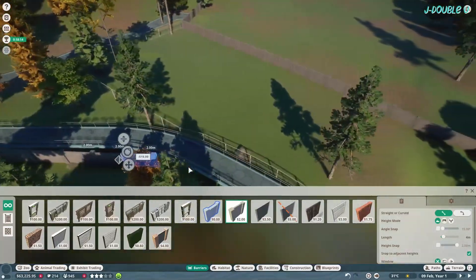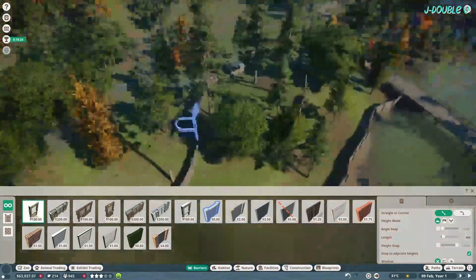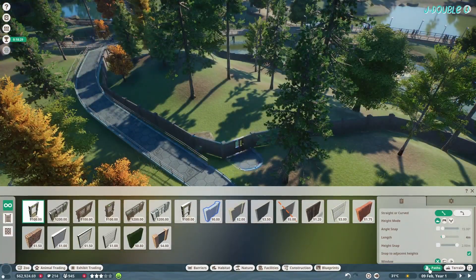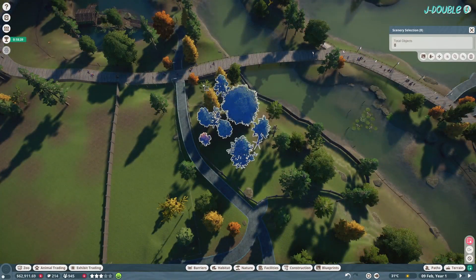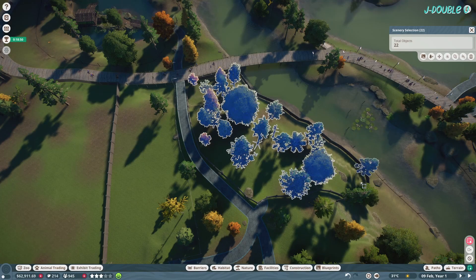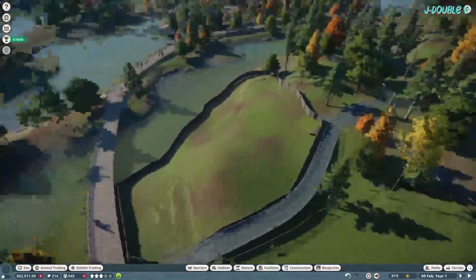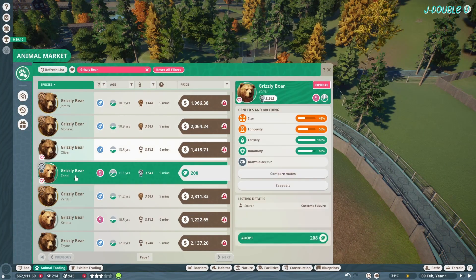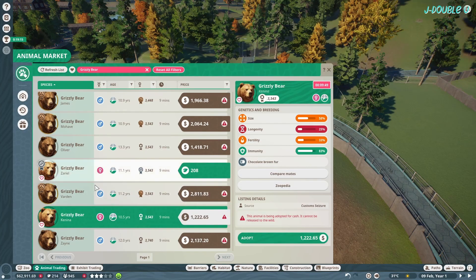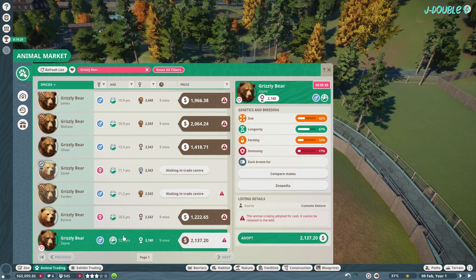The three species I put in here are the ring-tailed lemurs, the Galapagos tortoise, and the red ruffed lemur. They all have pretty similar enrichment requirements and environment requirements, so there's no reason why in this one instance they can't share a habitat. Just looking for grizzlies here.